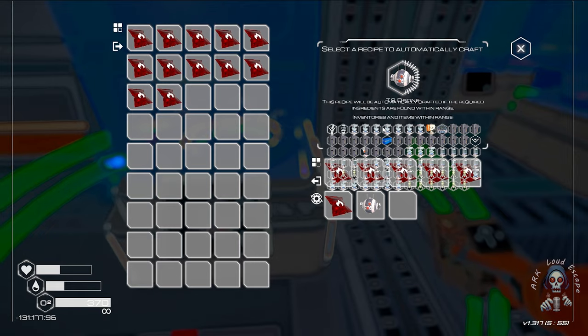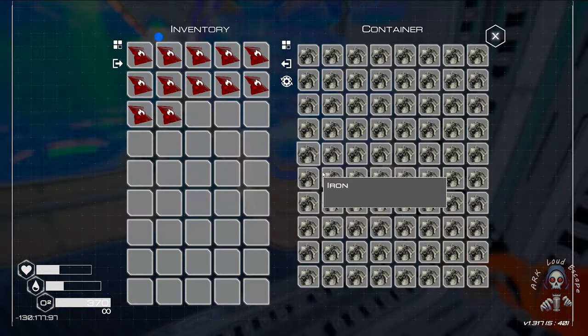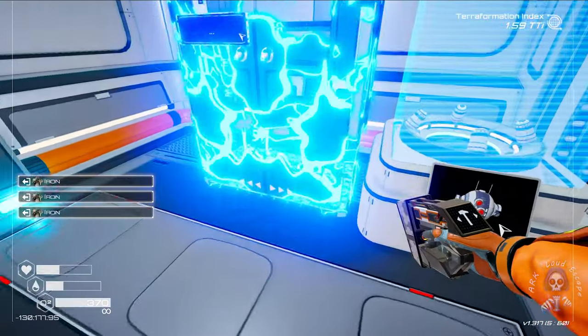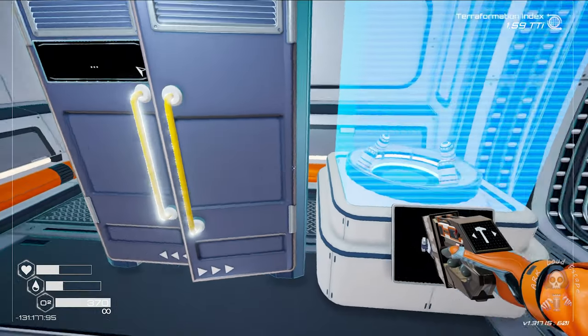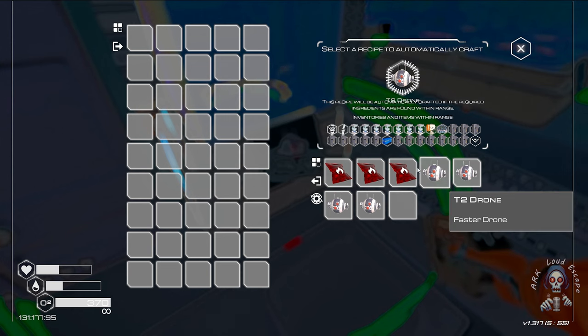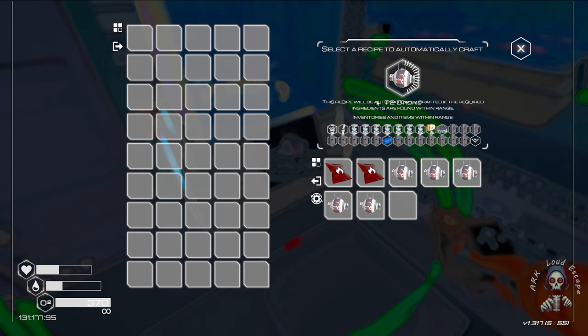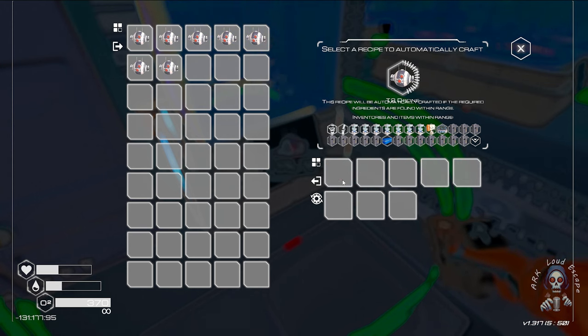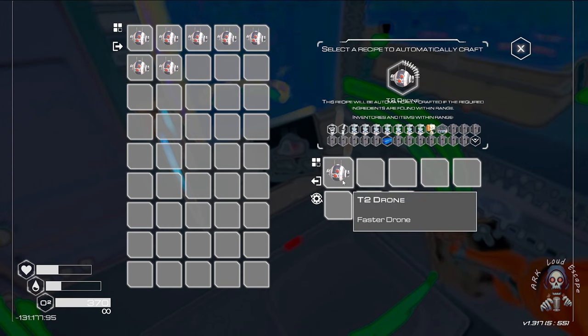So easy — take three pieces of iron from here, place this box here, drop every single wood we have. It is slow but efficient to protect. Let's wait and get a full set of bronze level two.